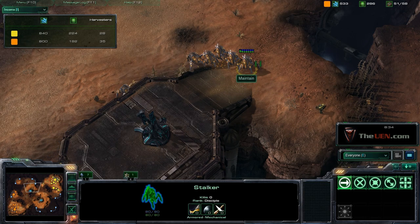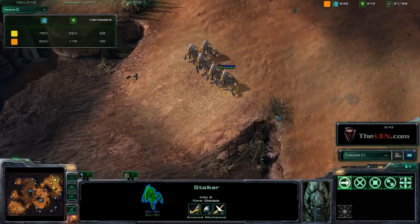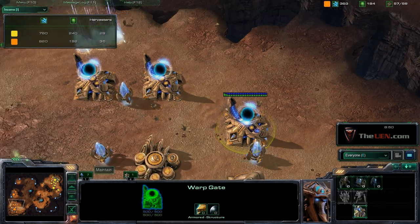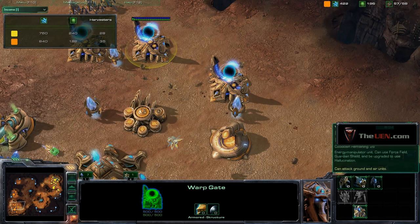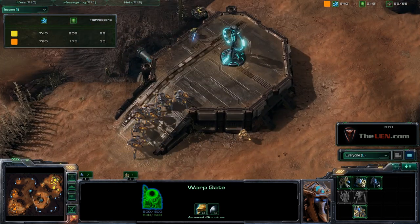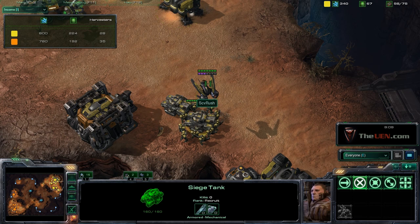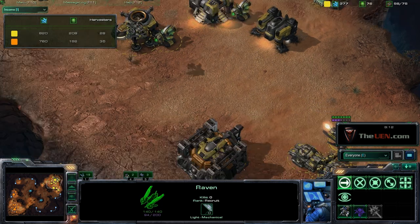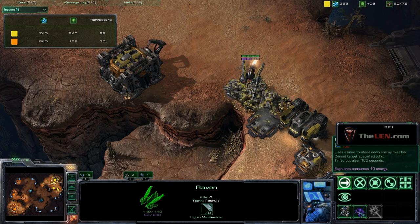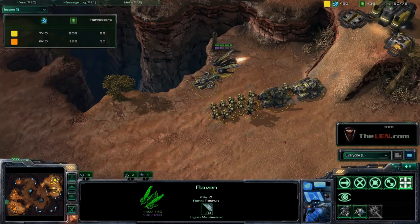A Protoss player may go mass stalkers, which costs a bit of gas and minerals, or zealot-sentry, where sentry is gas-heavy and zealot is 100 minerals no gas — a nicely balanced army. In my case I'm spending minerals on Marines and gas on tanks and ravens. I got the raven first because it's great against stalkers due to the Point Defense Drone, and it also provides detection so you can kill observers.